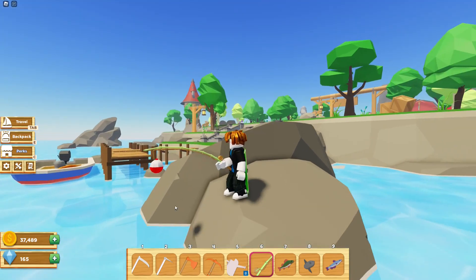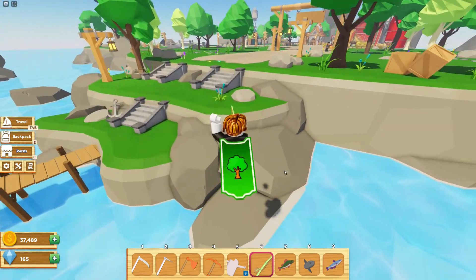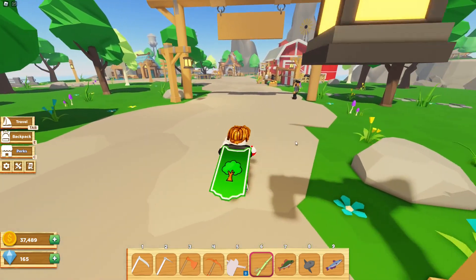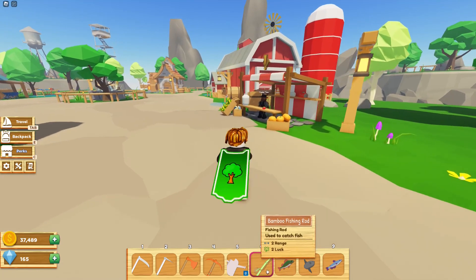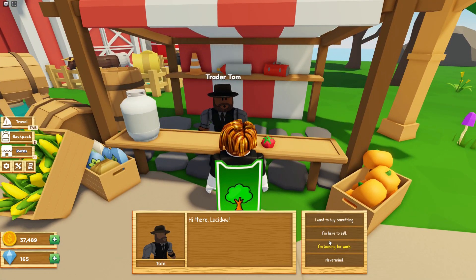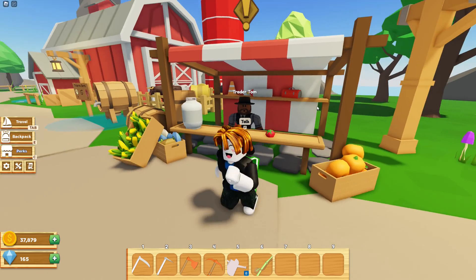Let's go sell our fish. To sell your fish you're just going to want to talk to Trader Tom. We get about 390 coins from these — that's okay I guess. I'm not going to sell the sunfish because he's kind of cute, but if you want to sell him he sells for 550 coins, which is pretty good.